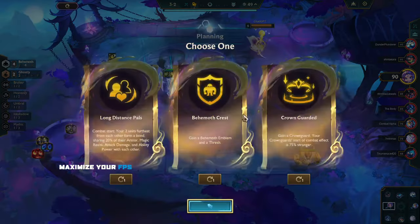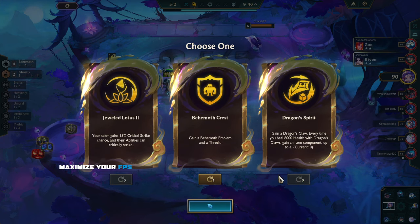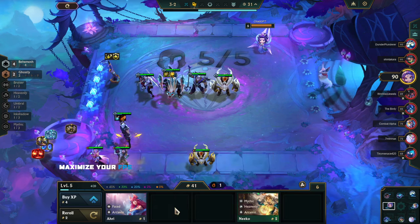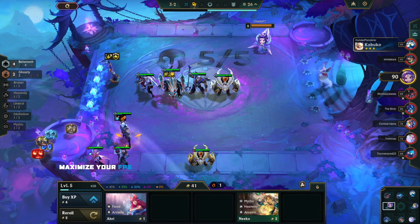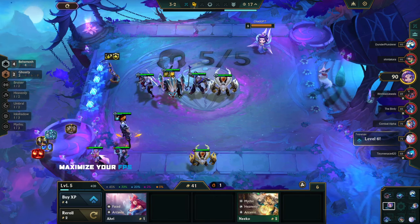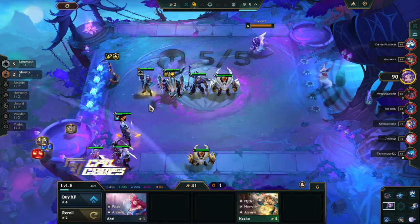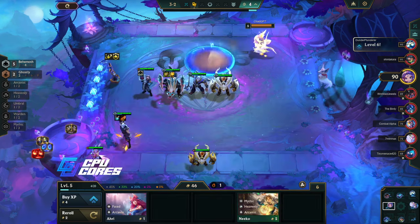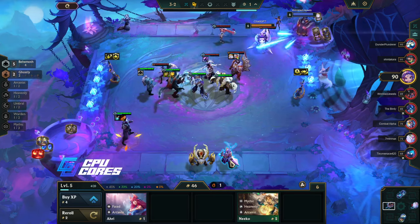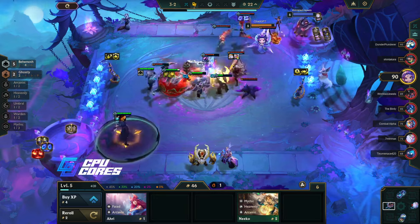I need to roll it — oh dude, the Behemoth Crest, that is really good. That's really really good. Let me just see if there's anything else better — I think the Behemoth Crest is the best. That's amazing — now I can use another ghostly unit like this. Is this the best? Let me see the items. Yeah, Behemoth Crest — I think it is. So now I can take out one of these. Yeah, because we don't need this at all. We can actually go six behemoth right away and then replace these with higher level ones later.